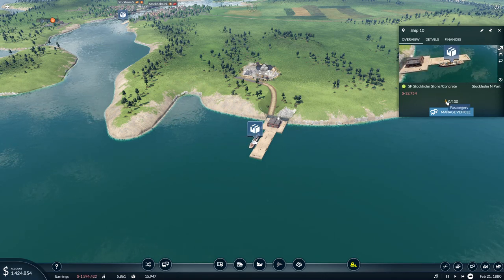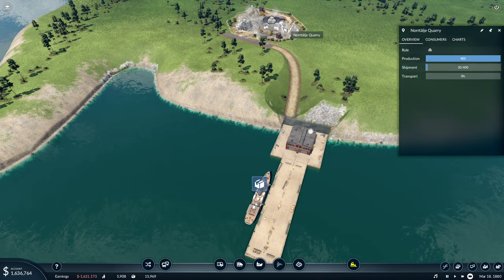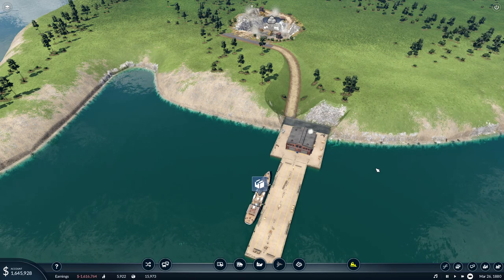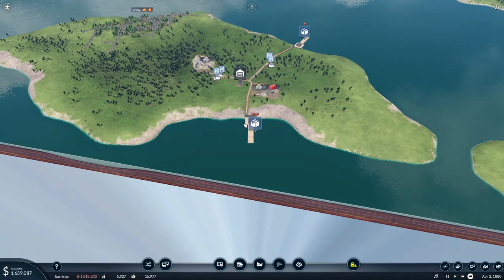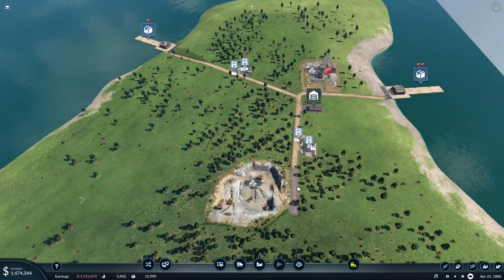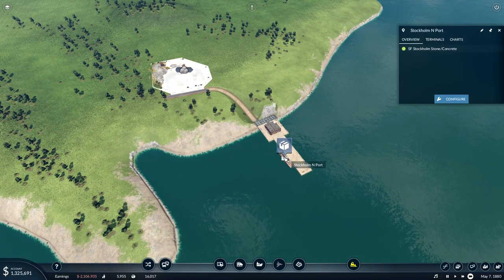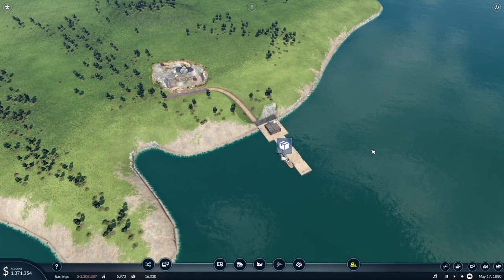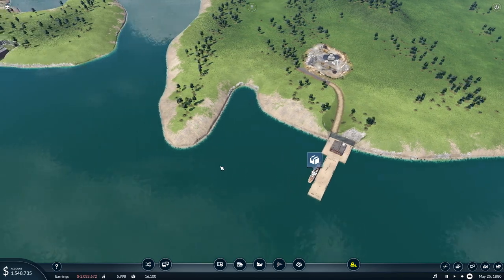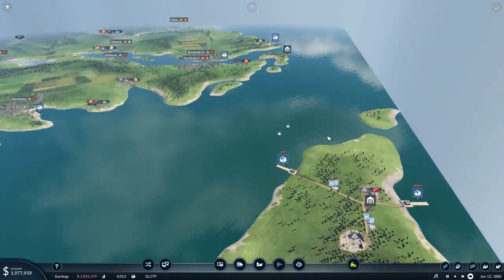It says passengers there, but this ship can handle both passengers and freight. I'm a little concerned here because - yeah, it's connected. Okay, let's start. Still nothing, but we wait a little bit. Have you already started there? You are delivering some to that. Start producing stone. Yes, we got stone - if we just wait a little while. Hopefully we're still making money, but this will take a while before it will be profitable.